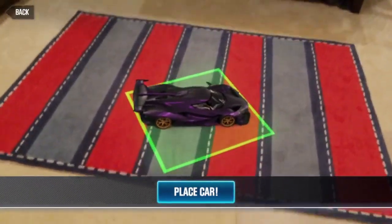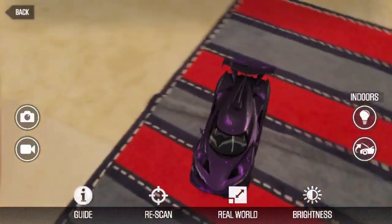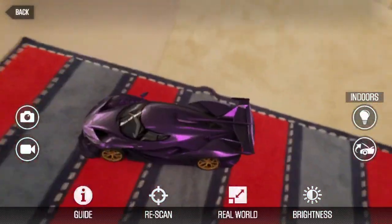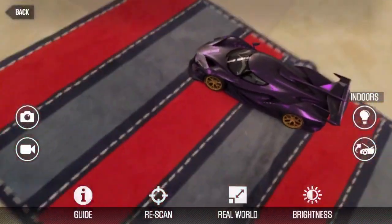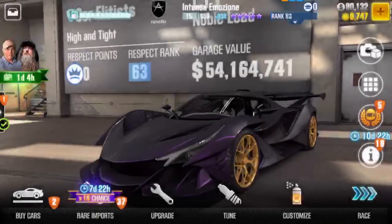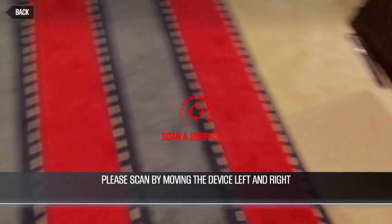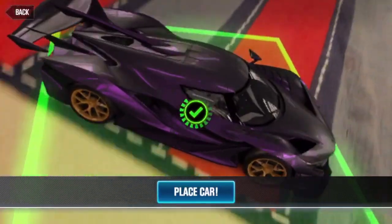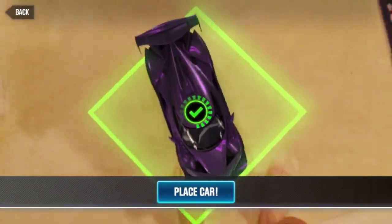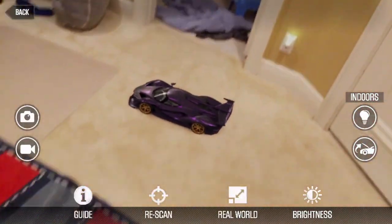I don't think it's fully updated, but you can see the carpet works best. I just placed the car and you can see it's very tiny and it's not touching the ground. When this happens, you want to go back. The reason it's not touching the ground is because the app thinks you're very far away, so you want to put it right underneath you and place the car. Now it's touching the ground.